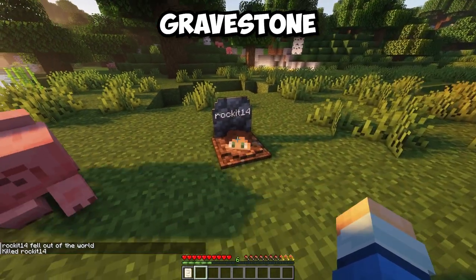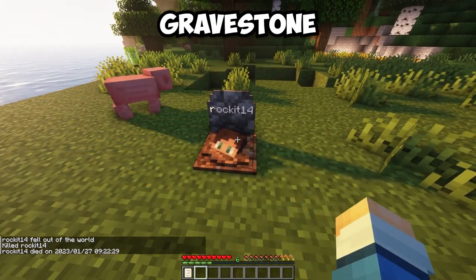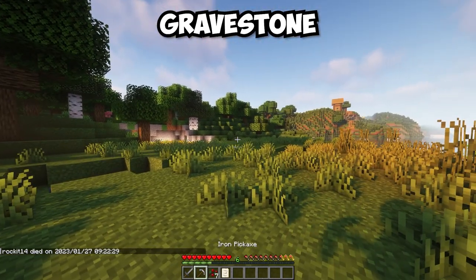The Gravestone mod adds a grave that is placed when you die. To retrieve your items, simply break the grave and each item will be placed back in the same spot.